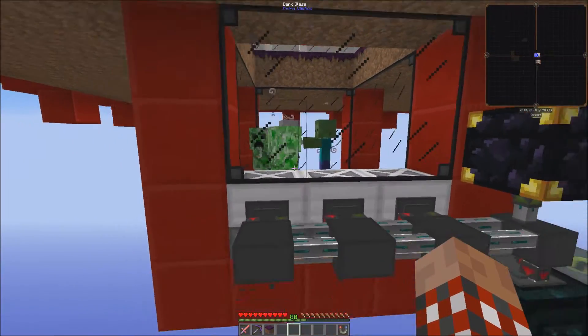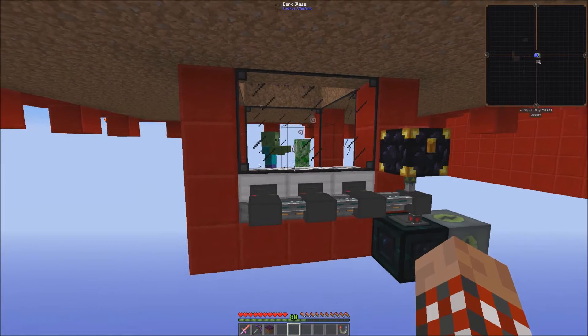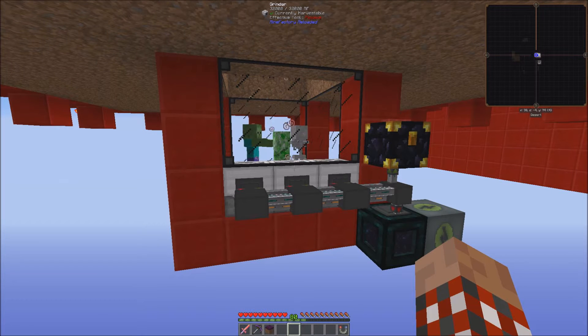Down here at the bottom, the mobs get ground up using the Mine Factory Reloaded grinders, although you could use a multitude of different ones. I've built this multiple times and demonstrated it in both my ModSauce as well as my Feed the Beast Infinity servers. Plus there's the tutorial I gave for this one specifically.